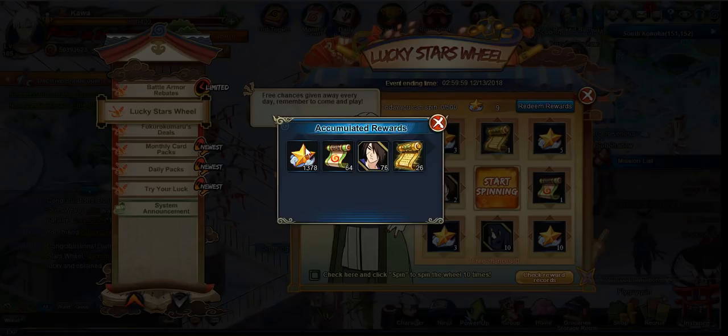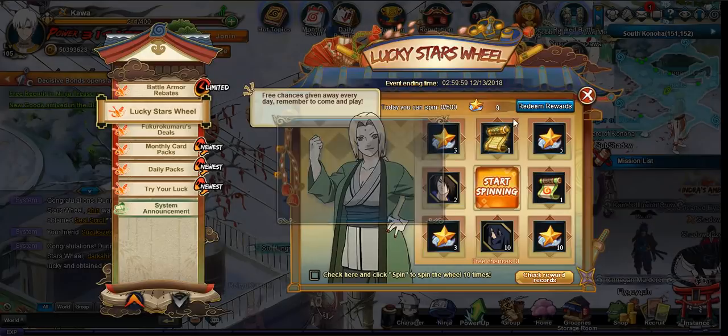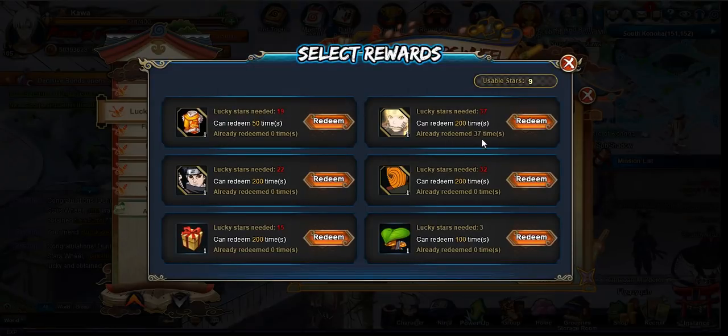I also got 1,378 stars, which translates to about 37 Naruto frags. So if your RNG is a little better than mine, you could probably get 40 of them. This is one of the main talking points I really need to specify on.